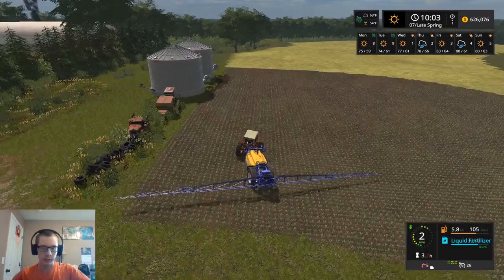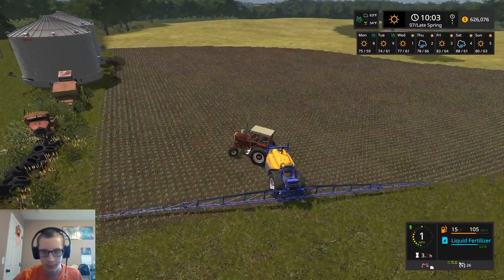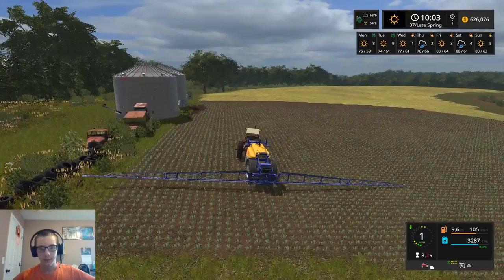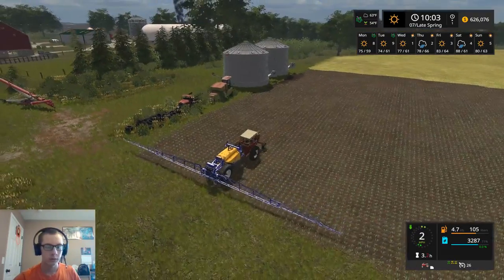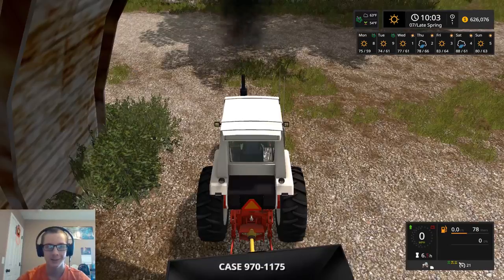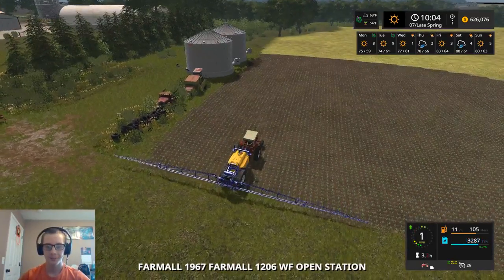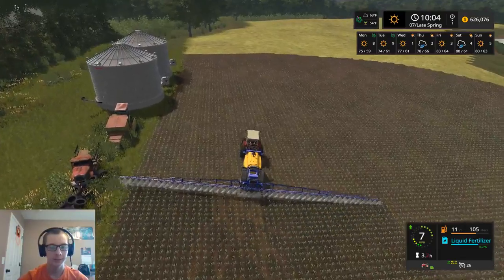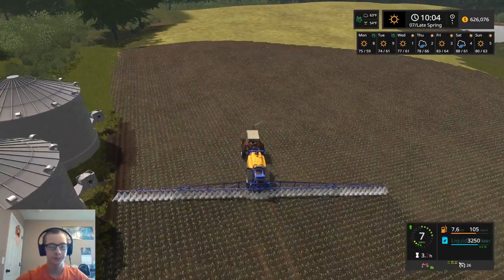So now we can drop this thing basically all the way down. This is the one thing that I hate about things that swing like this. What in the world is smoking? That's our other tractor. Holy smokes! What in the world? I don't know what that was about — that was interesting, and it's doing it again. I mean, only our tractor wants to start on fire or something. I don't know, I'm just going to leave it. I'll mess with it later on — we're just going to focus on spraying.